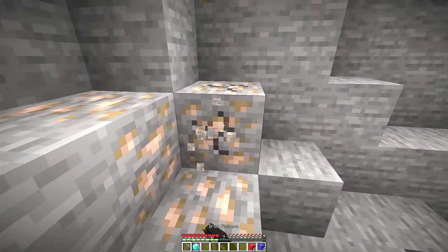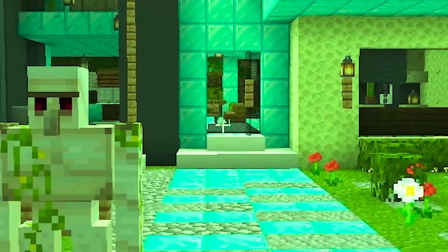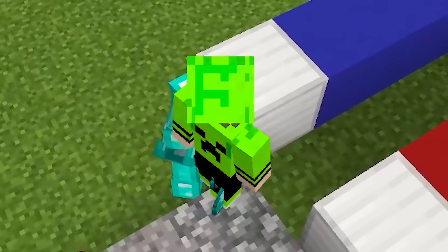The next one is the magnet. To make it, I need to get some iron to make two blocks so I can now build it in front of Kai's house. I just need to place the blocks here to make it work. And look, the diamonds are already starting to come. They are getting closer and closer. Now I just need to take all of this for myself. Even his armor is coming.